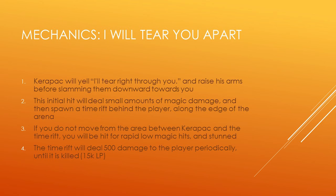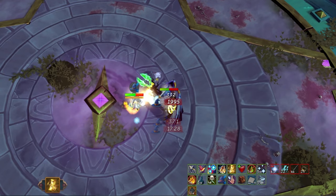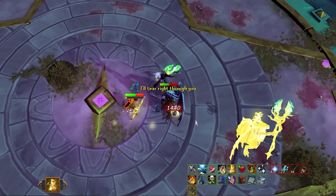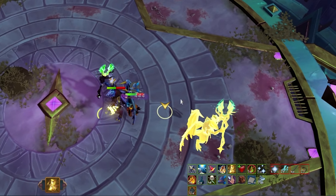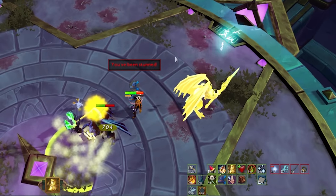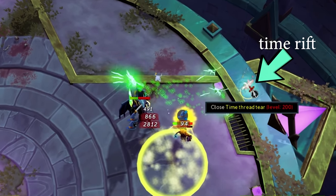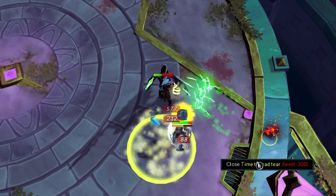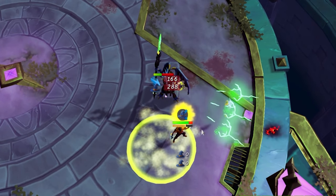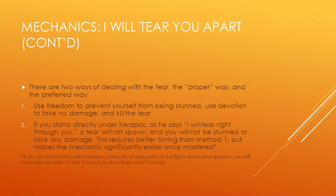Now let's get into the mechanics. The first is called the Tear. Karapak will yell 'I'll tear right through you' and raise his arms before slamming them downward. You'll take small magic damage hits and a time rift will spawn behind you along the edge of the arena. If you don't move from the area between Karapak and the rift, you'll be hit for rapid low magic hits and stunned. The rift deals 500 damage periodically until killed and has 15,000 life points. There are two ways to deal with it: the proper way and the preferred way.